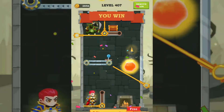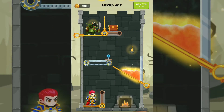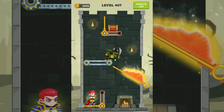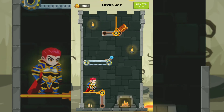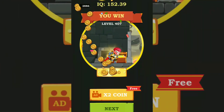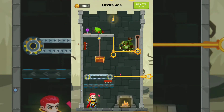Next level 407. Like this — release this, open here and we complete this level. Next level 408. It's something maybe like this.